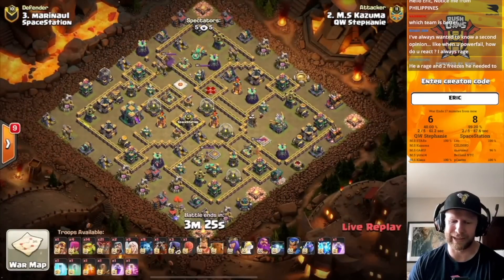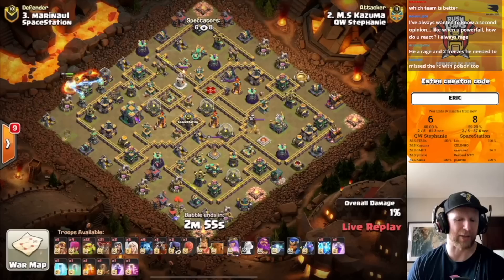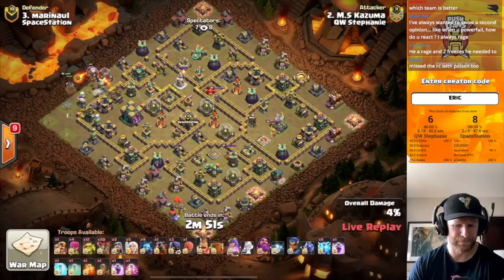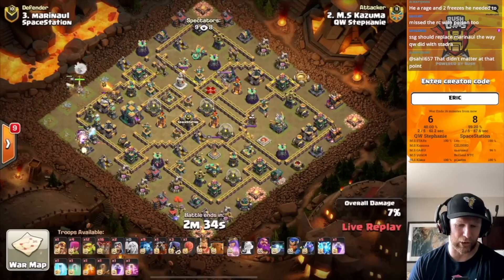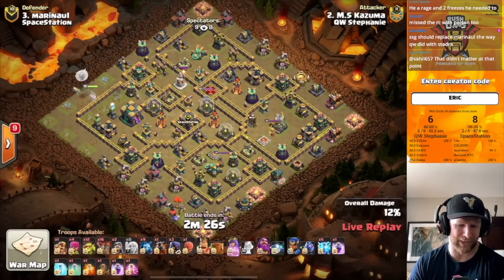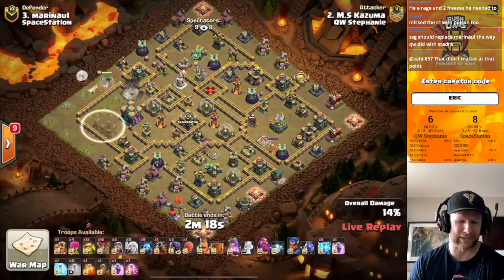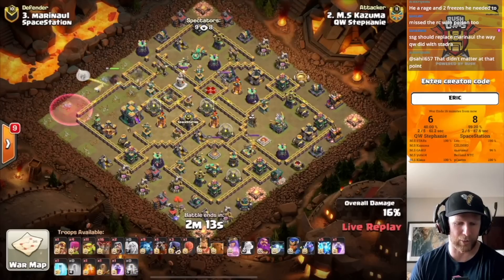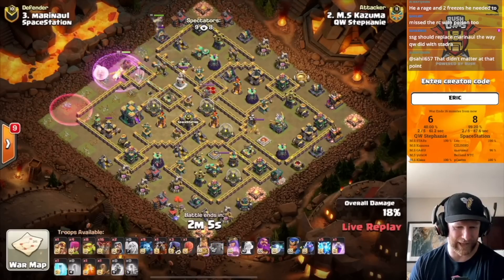Kazuma strikes next for the Queen Walkers — their opportunity to take the lead, but the percentage if they miss needs to be very high without the triple. He drives in the queen charge — does he go through or around the town hall? He immediately runs into a big tesla farm and is forced to drop the healers. He was trying to delay the healers and get a different angle of approach, but the tesla farm forced his hand. The queen may get pulled too tight to the wall and divert her pathing.